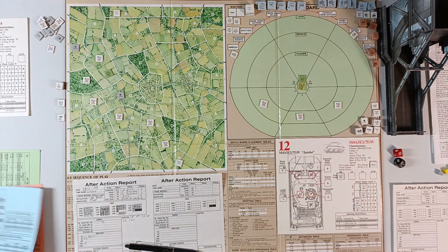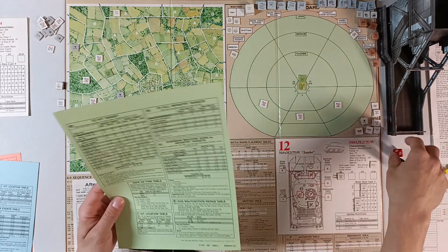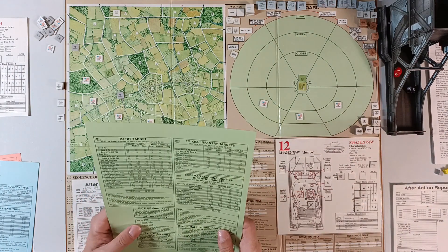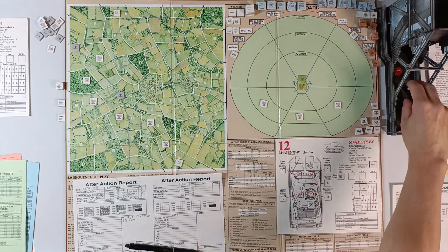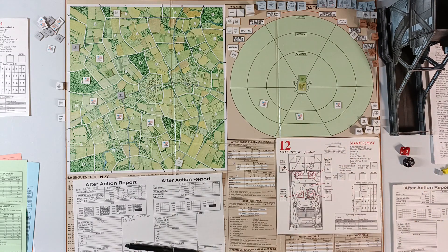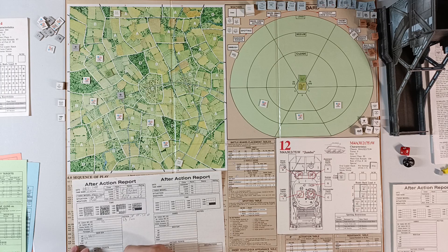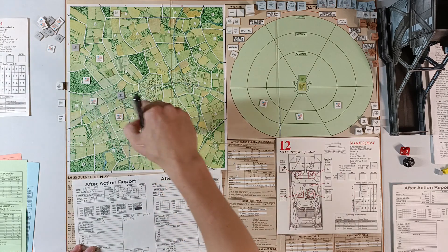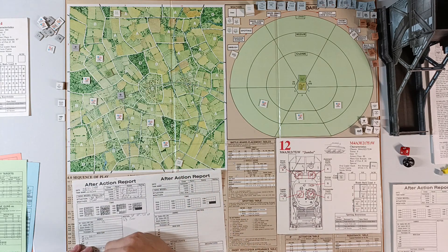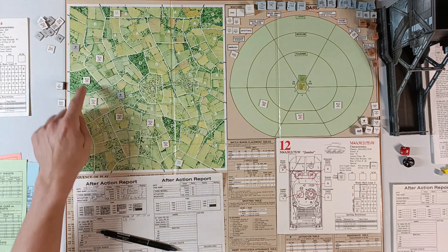We attempt to repair the 50 cal and roll 13 — gun repaired. We capture the area and mark 1 VP. That is our sixth captured area of today. Then we roll for resistance in this A area and roll a 2 — fortunately light resistance. We determine our tank's deployment from the deployment table and roll 16 — we are stopped and not the lead tank.